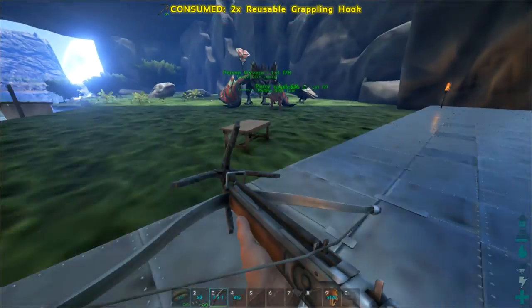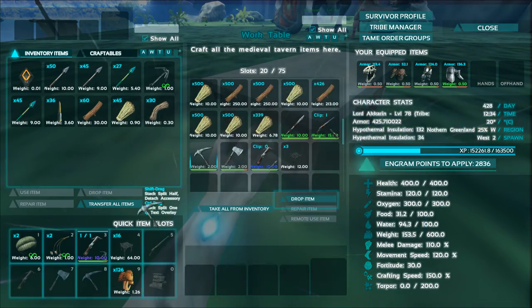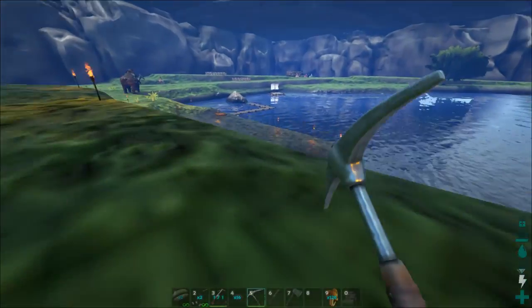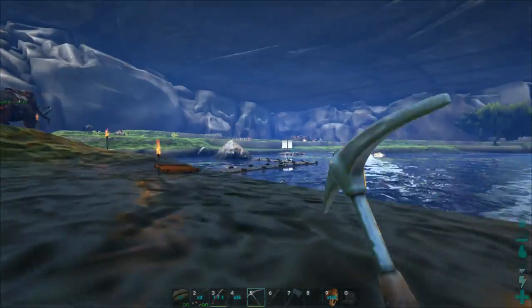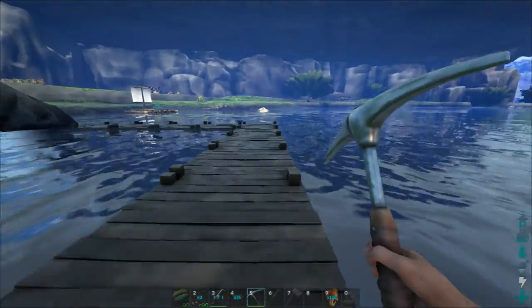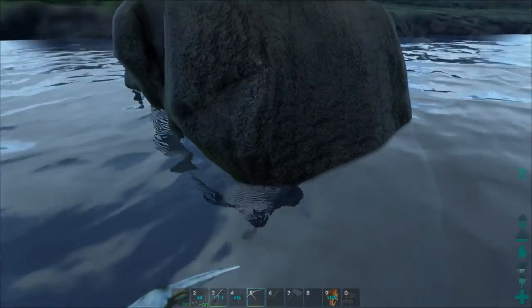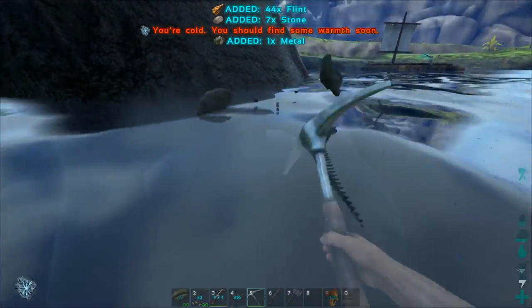I love grappling around everywhere. Earlier I literally used an entire crossbow just grappling around my cave. That's Nick's base over there — Blitz. He didn't know anyone on the server so I let him ally with me and he's building in the cave. I'm not going to use up all the space in here anyway.